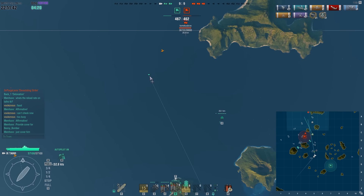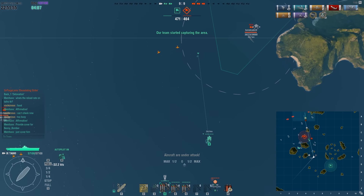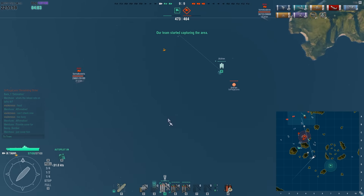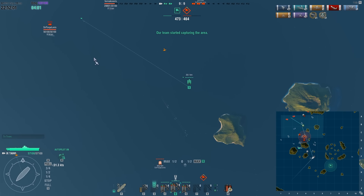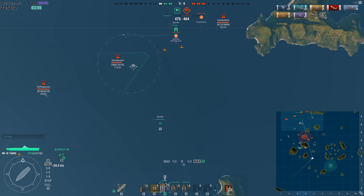I've got two cruisers to attack, and the carrier is a completely irrelevant target right now - the cruisers are a much better target. The Ibuki in the north has chosen a cowardly option - he's basically using the map border to defend himself from my attack, which is just despicable in my opinion.